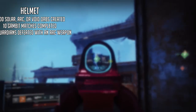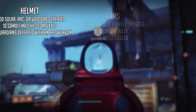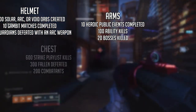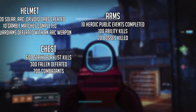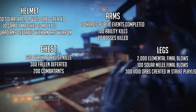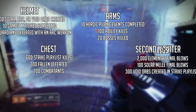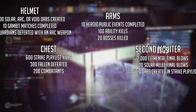The quest steps: Helmet — 50 precision final blows, one EAZ completion, 100 Hive defeated. Don't worry about the helmet, it's the easiest one. Arms — 50 combatant kills, 50 kills in the EAZ with an Arc subclass equipped, 20 super kills. Chest — 25 opposing guardian kills, 100 solar orbs in Strikes. Legs — 10 Solstice packages opened, 100 void orbs created in Crucible or Gambit, five public events. Class item — 400 Solar, Arc, and Void orbs created, five playlist strikes, five Crucible and Gambit matches.